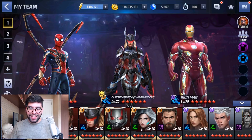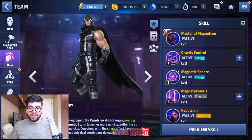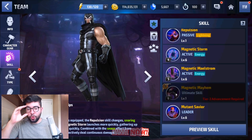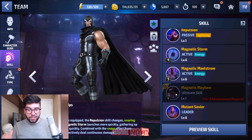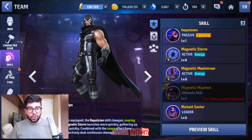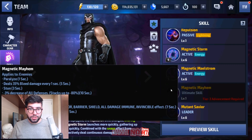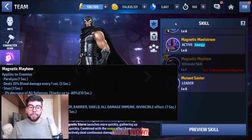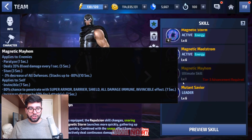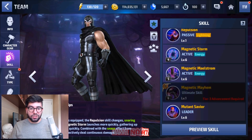The next Tier 3 I want to talk about is Magneto, who is unique as the only villain Tier 3 at the moment. He's also extremely good for Extreme Alliance Battle — number 1 for Blast Villain. His Tier 3 skill has very large AoE and very good effects: up to 80% all-defense minus, which is very strong for World Boss Ultimate, and an 80% chance to penetrate that lasts for 7 seconds — definitely long enough to get his other skills off.